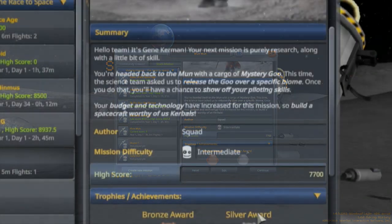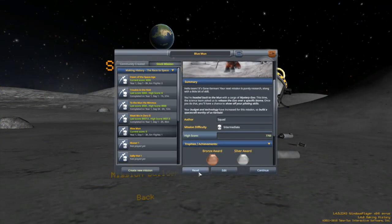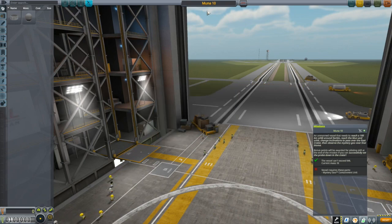We might end up with silver here once again, but let's read the summary. Hello team, it's Gene Kerman. Your next mission is purely research along with a little bit of skill. You are heading back to the moon with a cargo of mystery goo. This time the science team asked us to release the goo over a specific biome, and once you have done that you'll have a chance to show off your piloting skills. Your budget and technology have increased for this mission, so build a spacecraft worthy of us Kerbals — and yes, this time it did say build. We get to build something; we haven't done this since Mission 1. What we're going to be building is Muna 10 — an obvious reference to Luna 10, the Russian probe from the 60s that was the first artificial satellite of the moon.